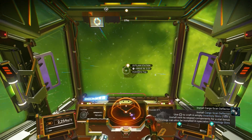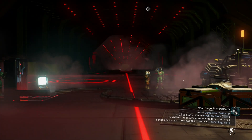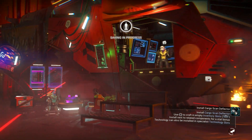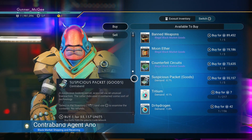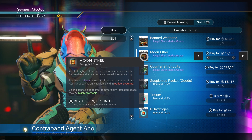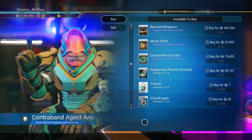These are just like regular space stations, only they're inhabited by space criminals and offer some very illegal items and upgrades. You could do a little shopping around here if you want, but the person we're looking for will be labeled as a Black Market Agent or Black Market Shipping and Receiving — just someone involved with the Black Market. Once you've found this NPC, interact with them to go into their inventory and find items labeled as illegal Black Market Goods.